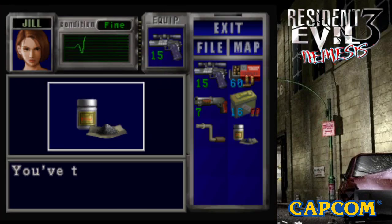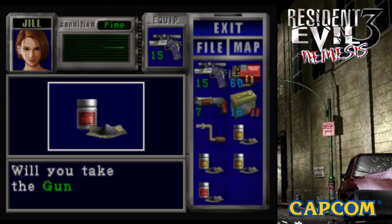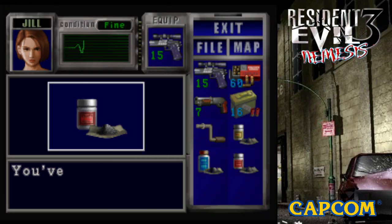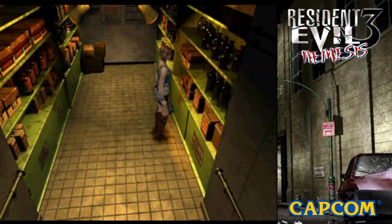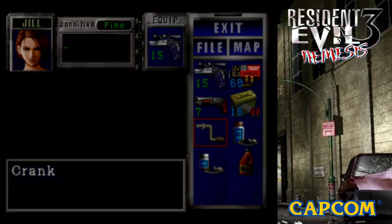Gunpowder! Lots and lots of gunpowder — let's take all of it. And bam, right there that's 10 more freeze rounds for our grenade launcher. Here's another seed that we can use for something else later. I could combine all these and make some magnum ammo, but I think I'd rather go for freeze rounds especially with what I'm going to be doing with this very soon.